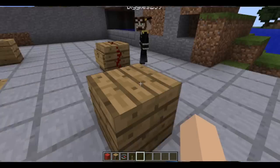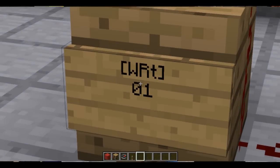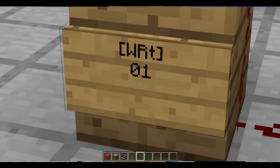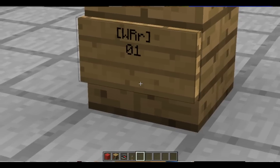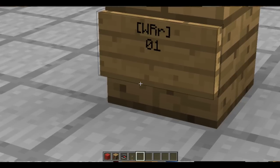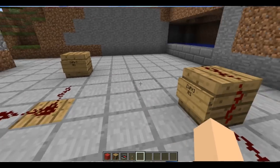So this is the Wireless Redstone mod. As you can see here, we have a sign. We've got, in square brackets, WRT — exactly as you see it there. That basically stands for Wireless Redstone Transmitter. And then a number underneath — that's sort of its channel. You'll see on this one it says WRR, for Wireless Redstone Receiver. And 01 down the bottom there. So you have to number or name the sign, or it won't work properly.